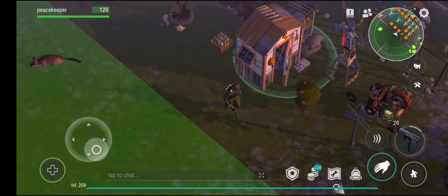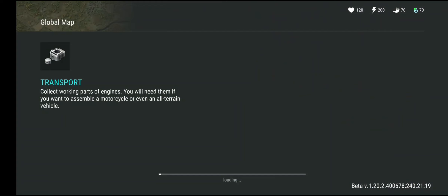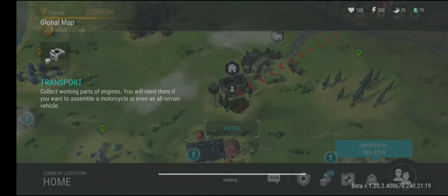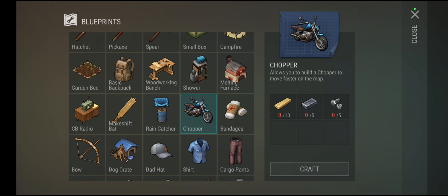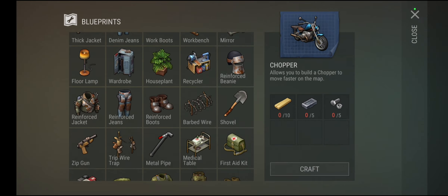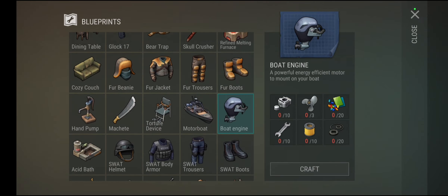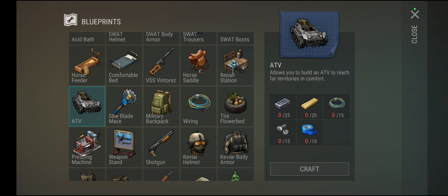The first thing I really want to talk about is Bunker Alpha. Bunker Alpha is literally the bread and butter of this game — you can't do much without it. When you start, you'll get a default base. The first cycle in the game is getting the chopper. There are three vehicles in the game right now: the chopper, the boat you can build at the port, and the ATV.